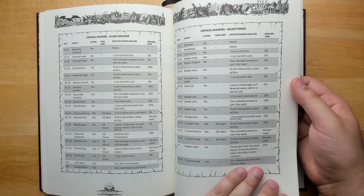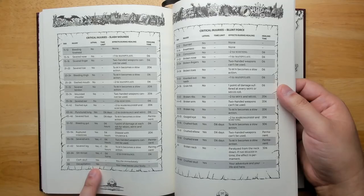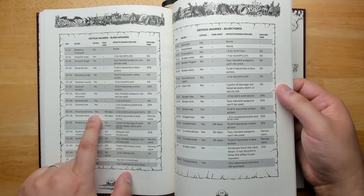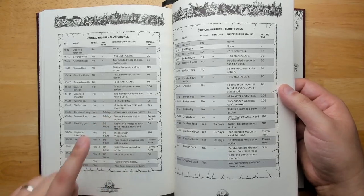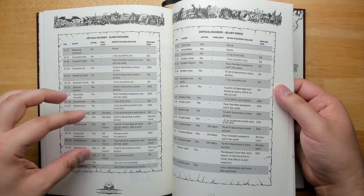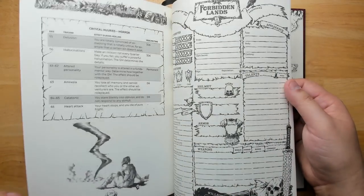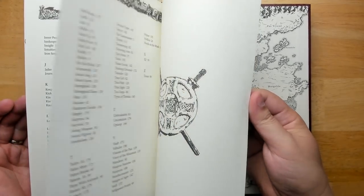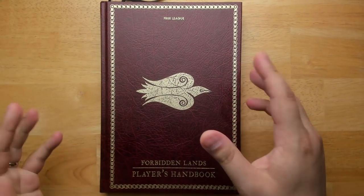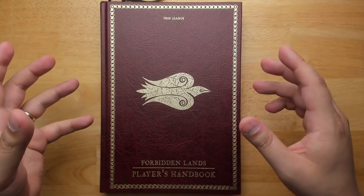At the back are tables for critical injuries, with results varying by attack type — slash wounds versus blunt force give different injury tables. Results range from instant death or decapitation all the way down to a bleeding forehead. Lethal injuries like a punctured lung have a timer — d6 days to get healed or you die — giving you time to seek help. So most results won't kill you immediately; instant death only comes at the extreme end of the spectrum. Those are the player rules: quite a few character options, extensive exploration rules, and stronghold-building content, designed for the Forbidden Lands world but adaptable to others like Forgotten Realms.